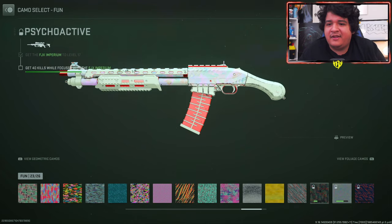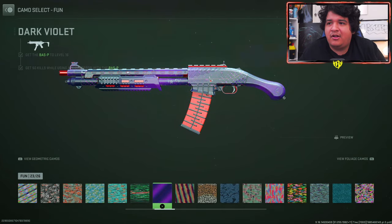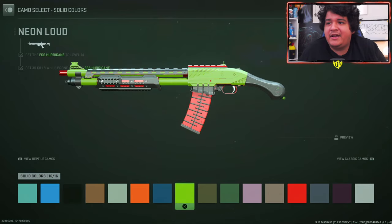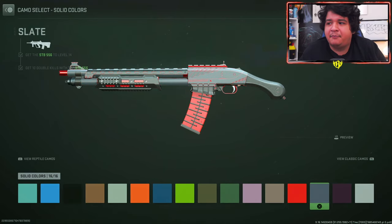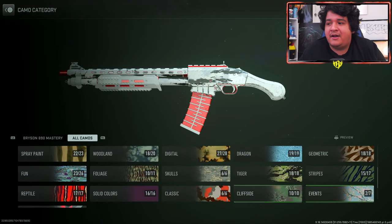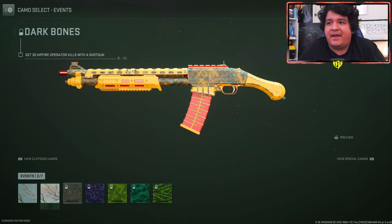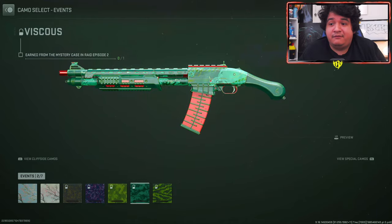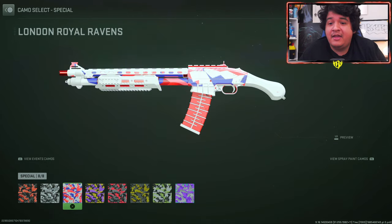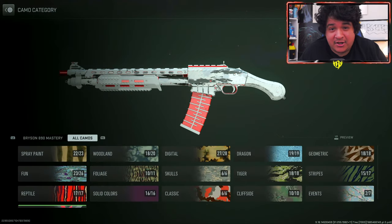Here's how the yellow speckled fun camo looks, and the dark violet is something I like to show off. When it comes to solid color camos it looks pretty nice. I still think the Sakine looks a little bit better, but using the default attachments the Bryson looks pretty great too. Honestly, with the camos both of these guns look really great — both of them are pretty much W's in my eyes with the default attachments.